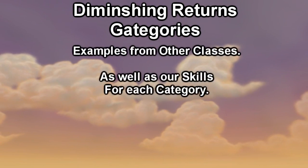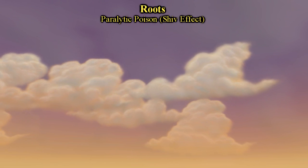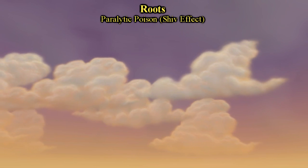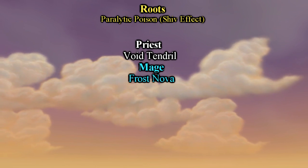I'm going to list examples from other classes as well so that you can get a feel for what DRs with what. First up is Roots. Paralytic Poison's Shiv effect is our only root. Other skills like Priest's Void Tendrils or Mage's Frost Nova share DR with this skill.